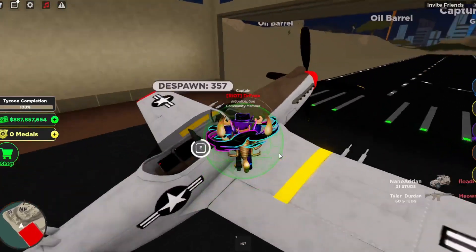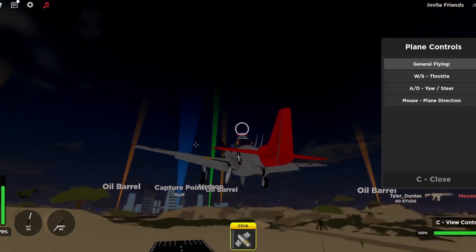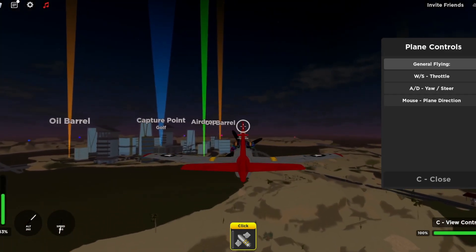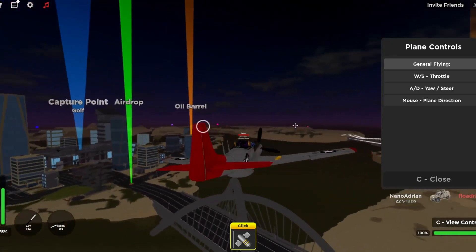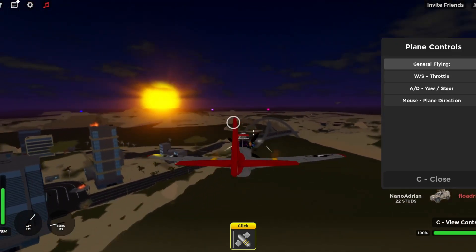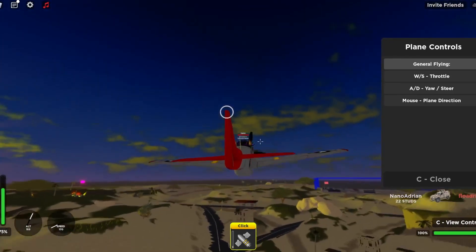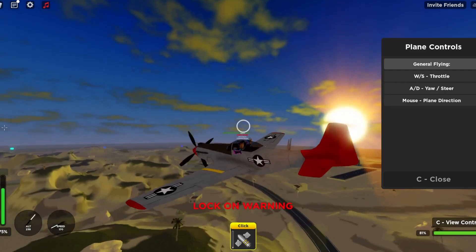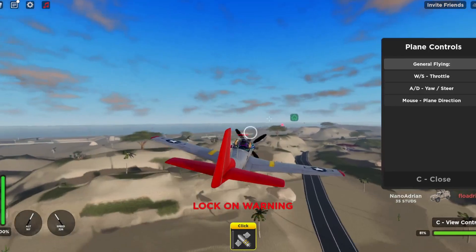To drive this, to take off, I recommend going full throttle, then aiming your mouse up, and then you just start going up. When you're cruising altitude, I recommend going at like 75. You can drive around pretty well. It's pretty simple to shoot too — just click. It shoots three bullets at the same time, really fast. So this is a pretty solid plane. You can also just do a 360 midair. It's pretty simple to drive.